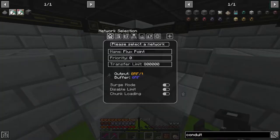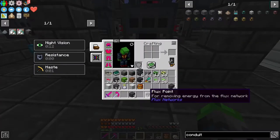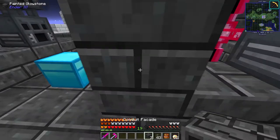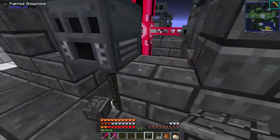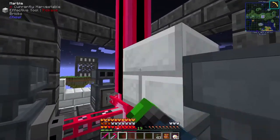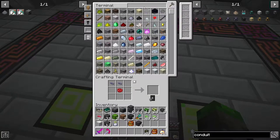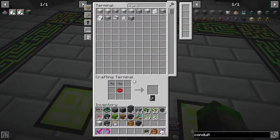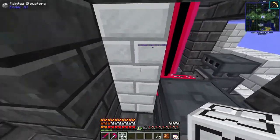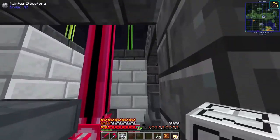Now we're going to put the flux point right here - all these machines now have power coming in. We're limited to around 20,000 RF or something like that. Let's paint the glowstone here and apply the conduit facade. There we go, fits like a glove. And check this out - with some marble it looks really good. I am so happy with how this looks - I don't just like it, I love it!